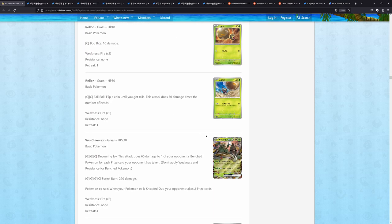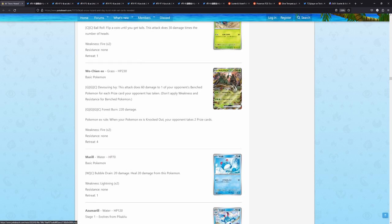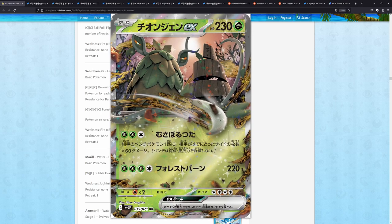We also have a few more legendaries now from Scarlet and Violet. We have the Vuxian EX, and not only this one — the other three as well have amazing secret art rares. This one is by Five Band Graphics, but I don't dislike it. Usually I don't like this artist very much, but this one looks fine. This one looks pretty cool.